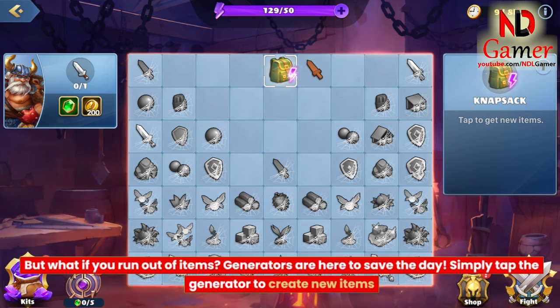But what if you run out of items? Generators are here to save the day. Simply tap the generator to create new items.